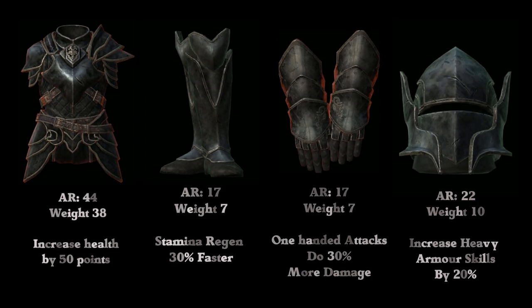One of the first things to say is this is player craftable with the Ebony Smithing perk, which is great as you can keep upgrading your armour sets as you play through the game. These are standard enchantments, so if you like them, you can always add them to any new armour you craft.